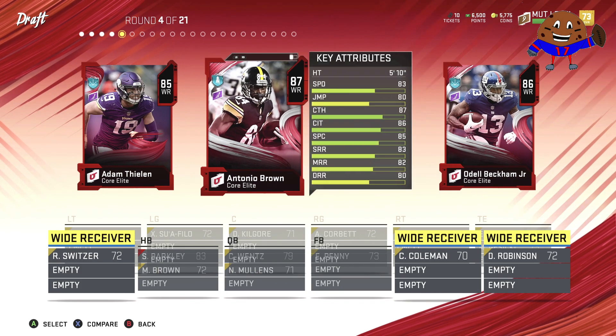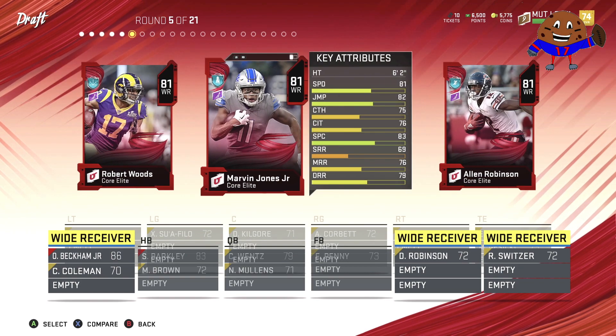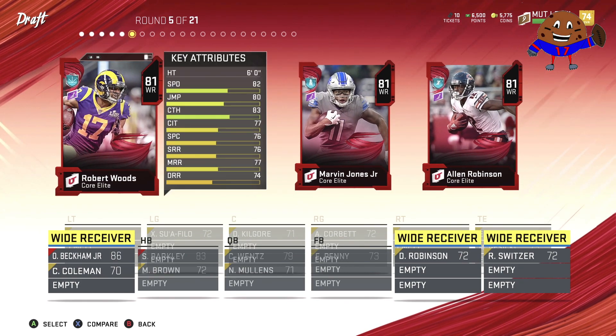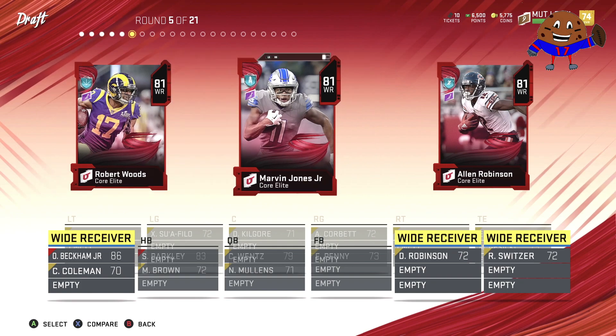So because of that, we are going to grab Odell even though he's the lower rated receiver. He's got speed on his side and he's also got a place in my heart as a former New York Giant. So even though he's on the Browns, we'll still get OBJ on our team. And in round five, we have a chance to pair OBJ up with Robert Woods, Marvin Jones, or Allen Robinson.